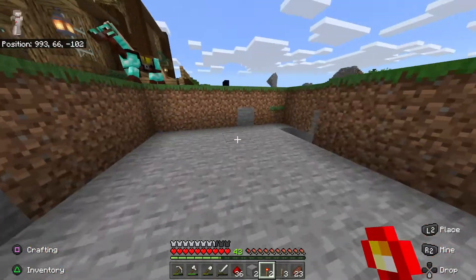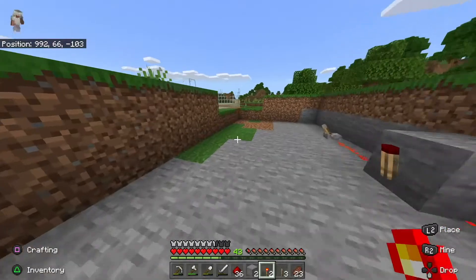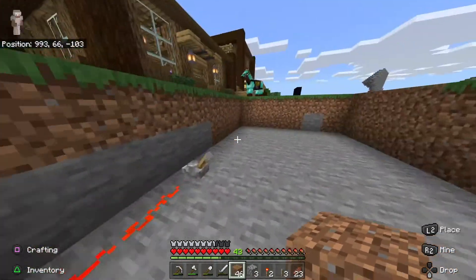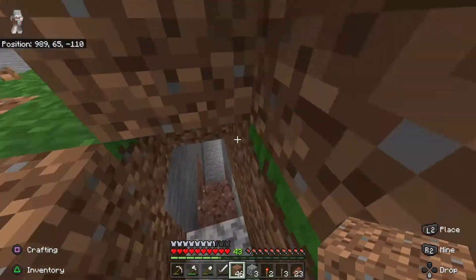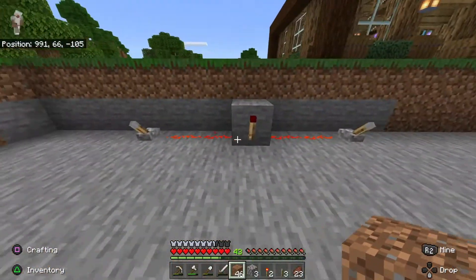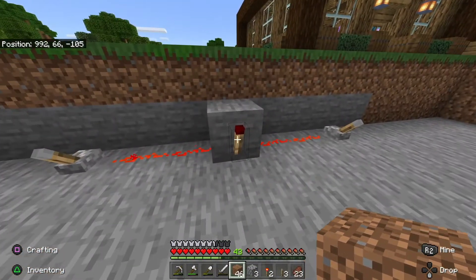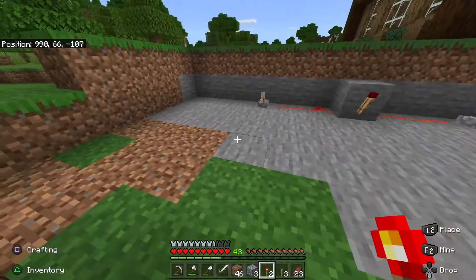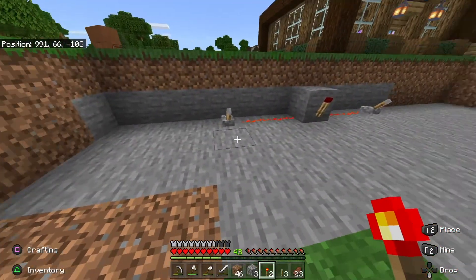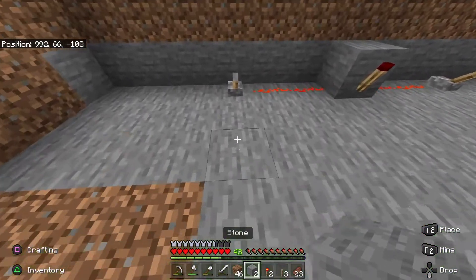When I put a redstone torch here it should turn off, and when I turn that off it should turn on - and that's how the door will function. Now this is just a matter of testing it as we go to make sure it works. I've covered this side now and we've got our staircase down. This will be where the redstone comes so that we can turn the power off. Next up we're going to make a couple more inverters.